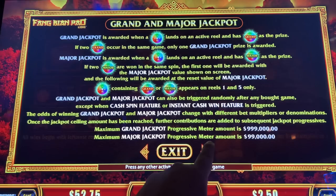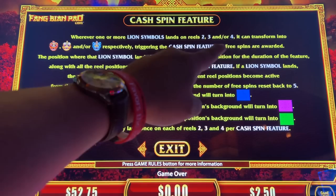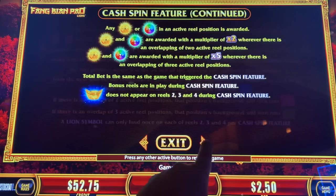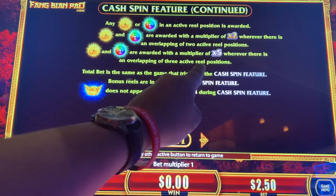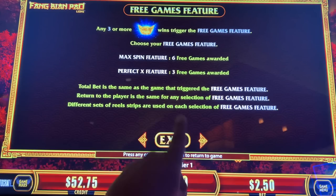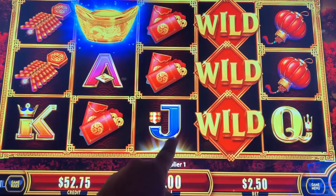Grand jackpot — that's when you have the grand or major coin. Wherever one or more lion symbols land, it can transform and trigger the cash spin feature. In the cash spin feature you get multipliers up to five times. And there's also a free games feature — so that is the free games bonus symbol.